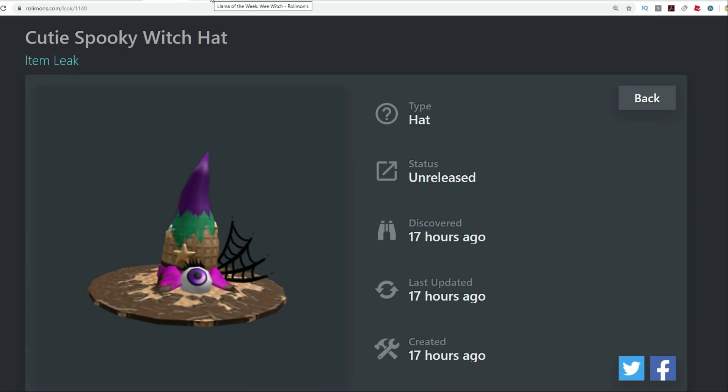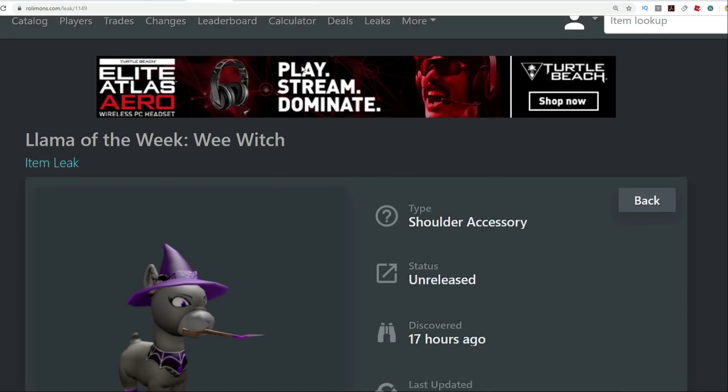As you can see, most of these are Halloween themed. They'll probably just hit the catalog and cost Robux. Hopefully maybe they'll give a promo code for something. They've been doing this llama of the week thing — this is the third llama. This is the wee witch llama, so this one will be coming out very soon.